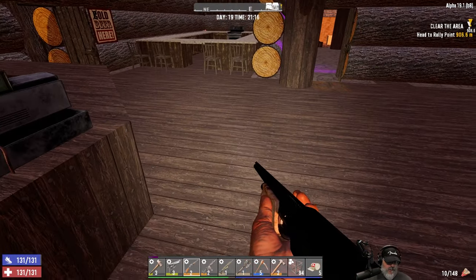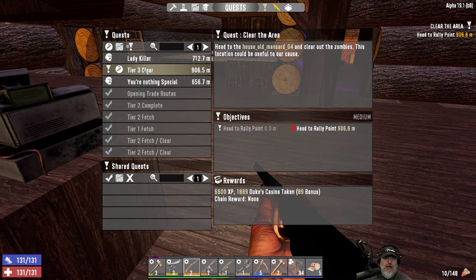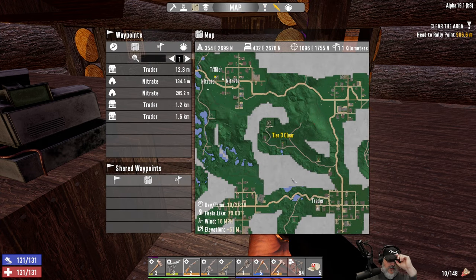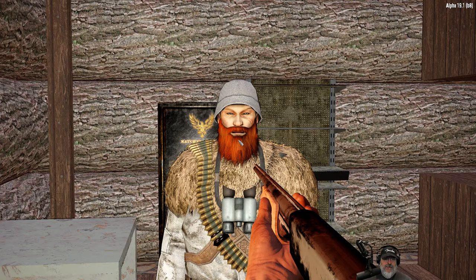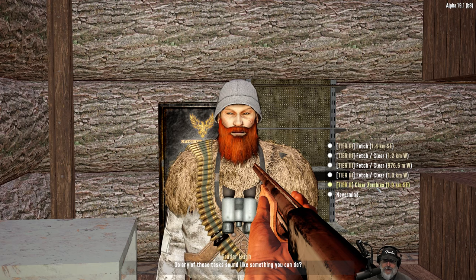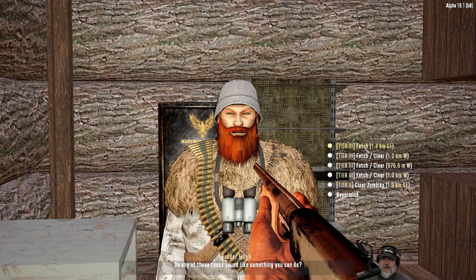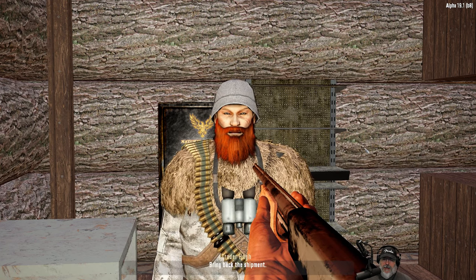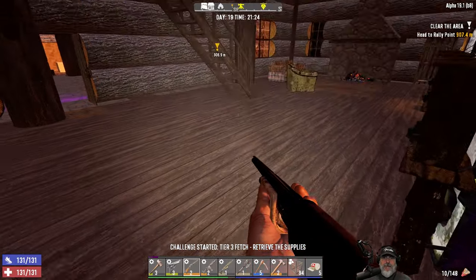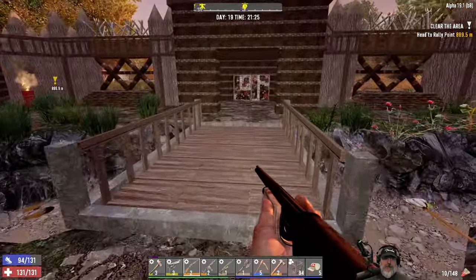This quest we have now - let's take a look - that's to the southeast, very close to our new home location. And Hugh also has a clear zombies quest - still a tier two though. But there's also a tier three to the southeast: House Modern Five. Let's take that. Now we have two tier threes both in the general same direction.